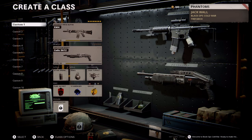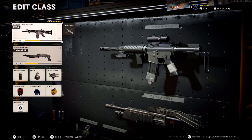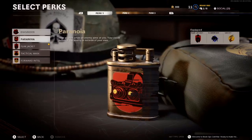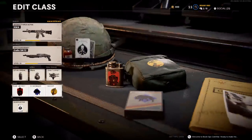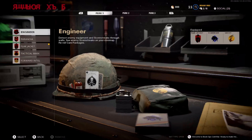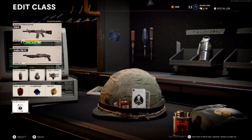Getting started, the first class you guys are going to want to make is an XM4 class. This gun — I'm pretty sure it's the very first assault rifle you unlock and it's actually surprisingly good. The perks that I run are Flak Jacket, Scavenger, and Ghost. So basically, any scorestreaks can't see me, I can get ammo off the ground, and Flak Jacket means I take less damage from explosives.